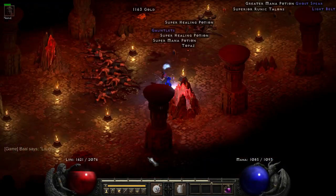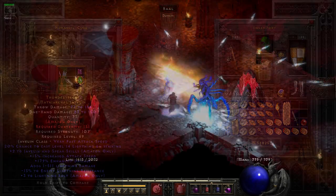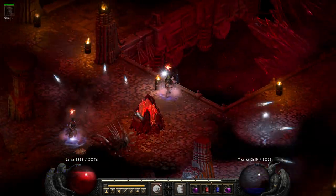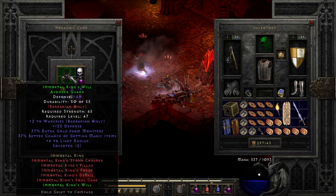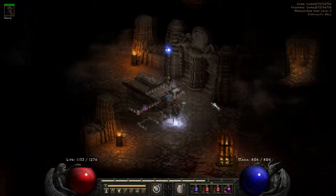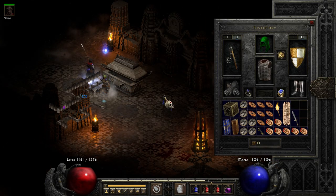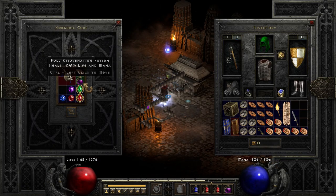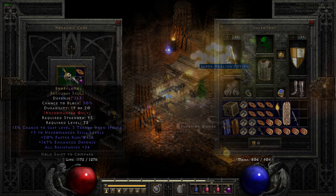Run 16, we get Thunder Strokes that roll extremely poorly, with only 2 to Java and Spear skills. We jump to run 25 when Bael drops an IK Helm with 3 off perfect magic find — these roll 25 to 40 MF. One run later, we get rewarded with a Bone Flame that also rolls with the maximum of 3 to Necromancer skills. This is why I try to open all chests and tombs throughout the runs.